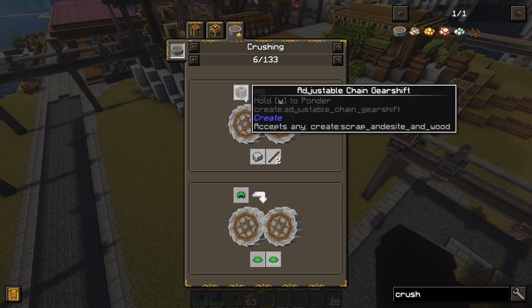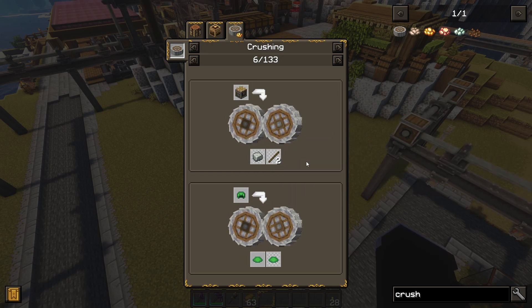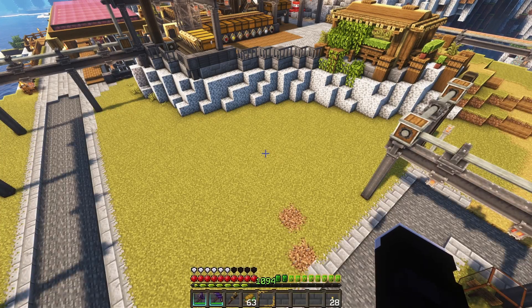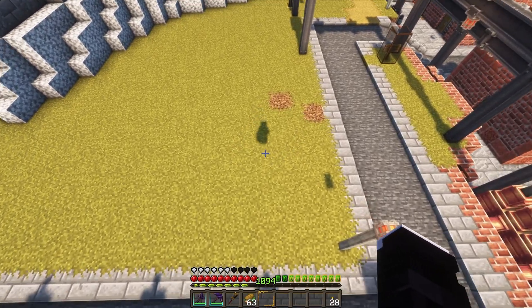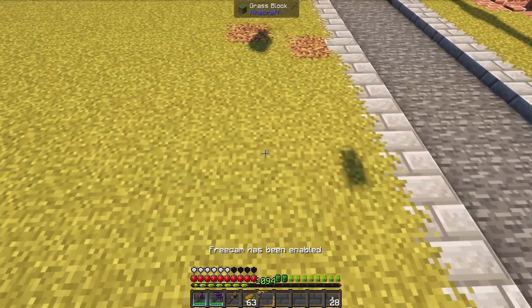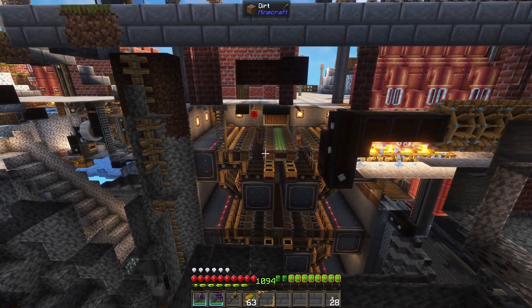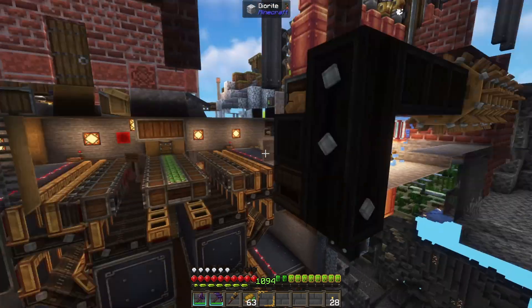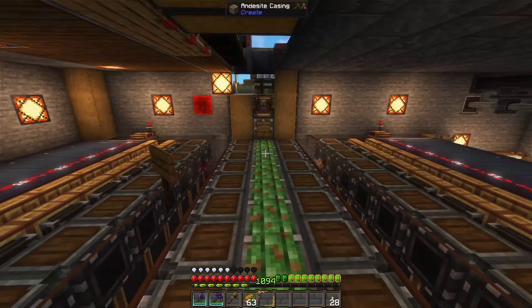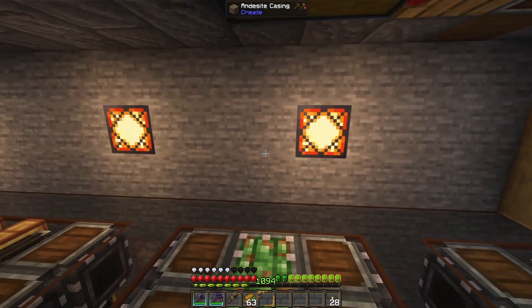Some of those Create blocks can be recycled back into andesite alloys. It's not much, but if you aren't using it and are desperate enough, who knows. Another reason why I was thinking of placing it here is because - if we take a peek with free cam - you can see how the storage system is right there. I thought it would be a shame to not connect them together somehow, at least to have a tunnel up until this wall so I can grab items and dump them into the system.